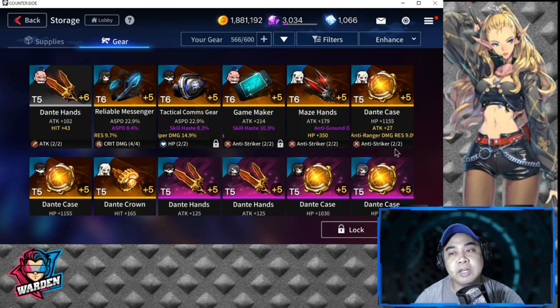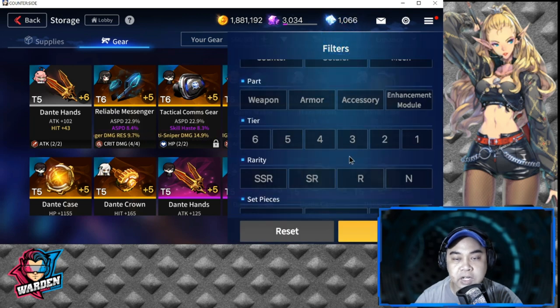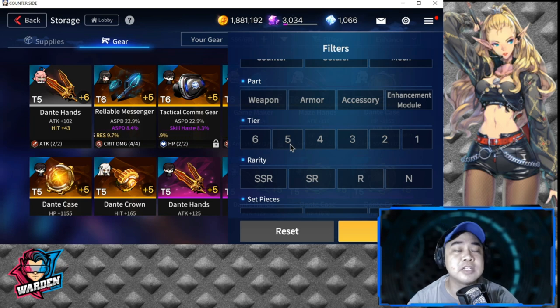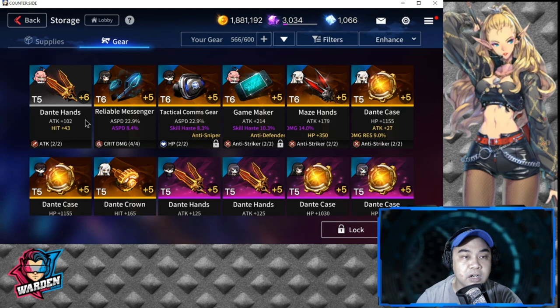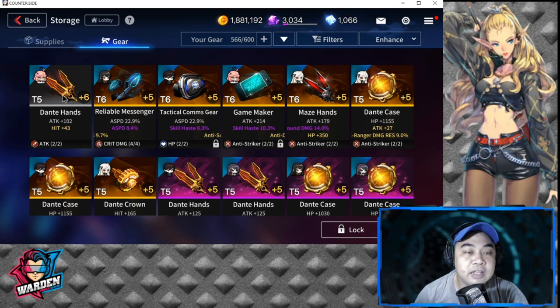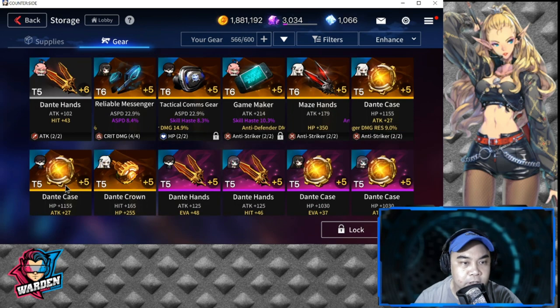Another category is tiering. You should only tune gears that are Tier 6 or Tier 5, but the minimum tiering you can do is Tier 4. I already have Tier 5 gear here — this was actually a mistake I made before where I tuned an N-rarity gear, which is not supposed to be tuned. Anyway, it's already equipped so I'm leaving it there.